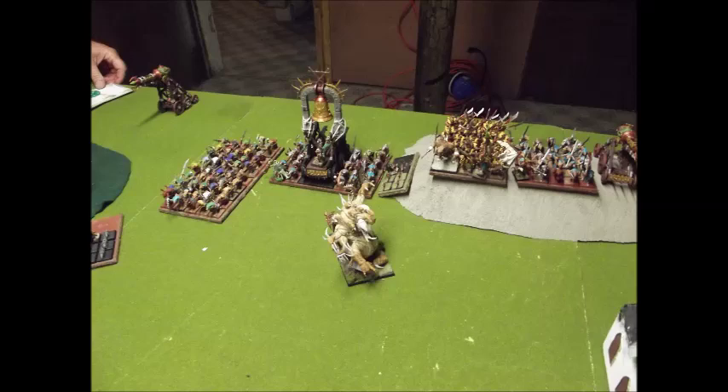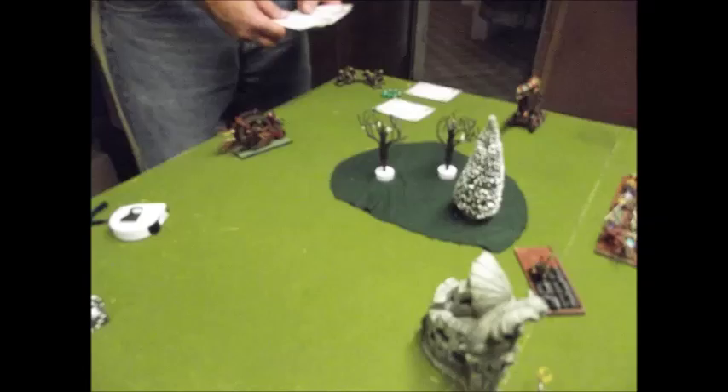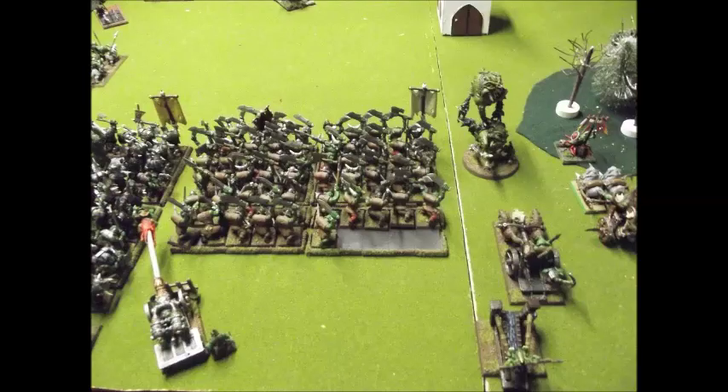He gets first turn, moves his Hell Pit — doesn't go very far, only about seven inches. His Doom Wheel on the far left goes about five inches, hardly at all, and just kind of moves away from his own Lightning Cannon. His Rat Dart comes out and his other guys shuffle up — he's obviously buying time. He's got two Lightning Cannons and a ton of magic: Dreaded Thirteenth, Plague, Wither, and some other spells. The cannons kill a few Biggins, but it only killed four guys total — not bad.